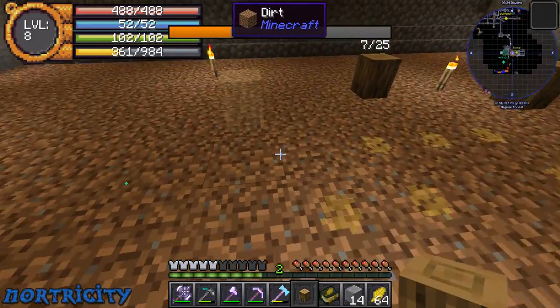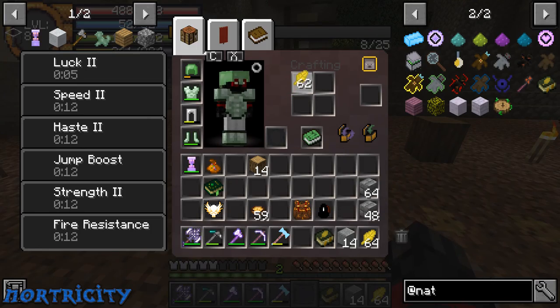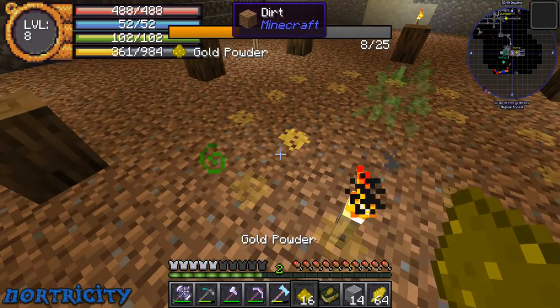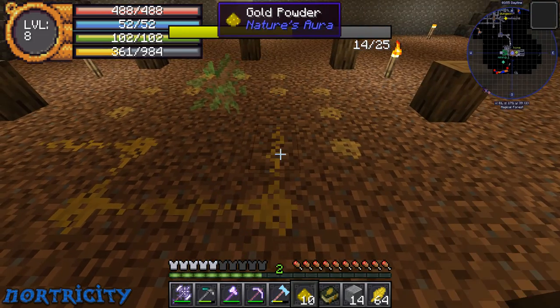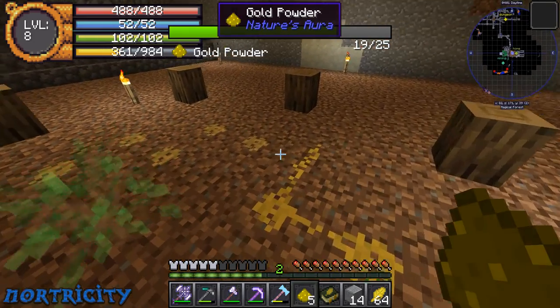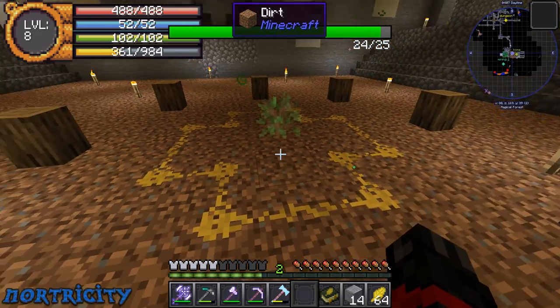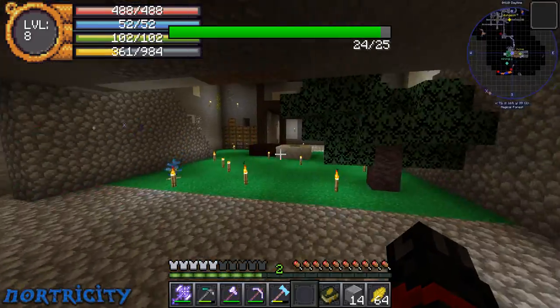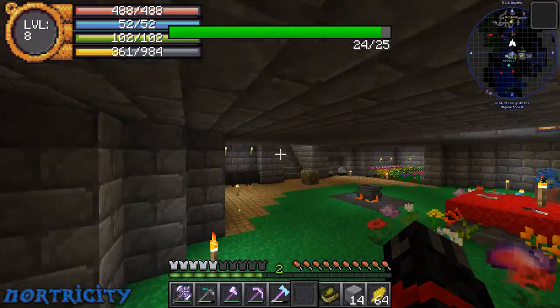We'll put this right here and then this right here. To get this gold powder, I think all I had to do is just do this. 16 should do it. It goes like this, this, this — kind of works like glowstone in a way. Over there, over there, over there — and then we're gonna have to get a sapling in the middle. It's 24 or 25.